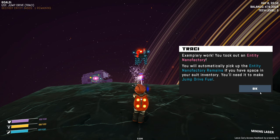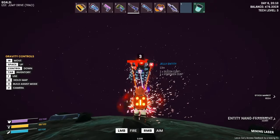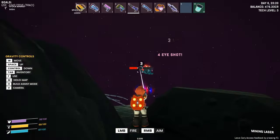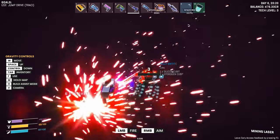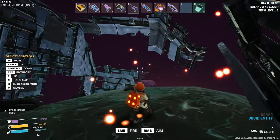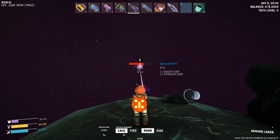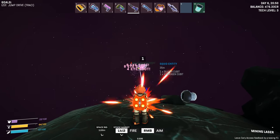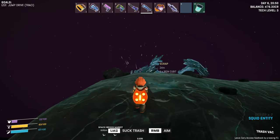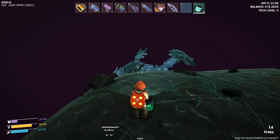That's the end of our med packs — we really have to take this thing out, so we're just gonna have to dodge bullets. I think this is causing them to respawn. All right — nice, took out the entity nano factory! You'll automatically pick up the entity nano factory remains if you have space in your suit inventory. You'll need it to make jump drive fuel. Now we need to survive — we've got 65 health. We did it! I think we're in the clear. I don't have any health — I can eat some food but I don't think that's going to really help.